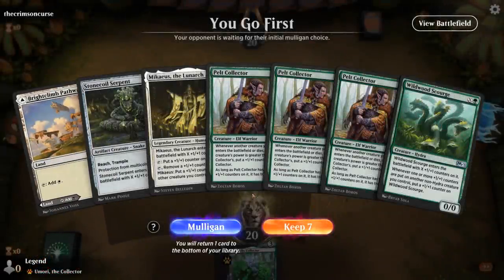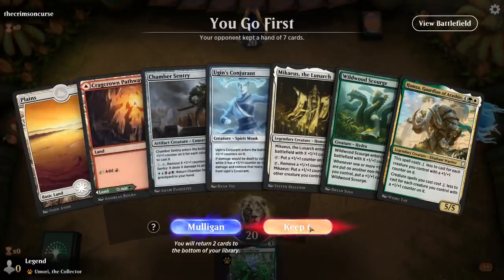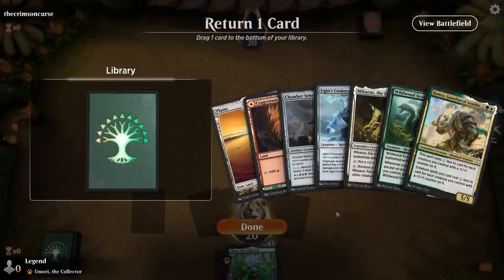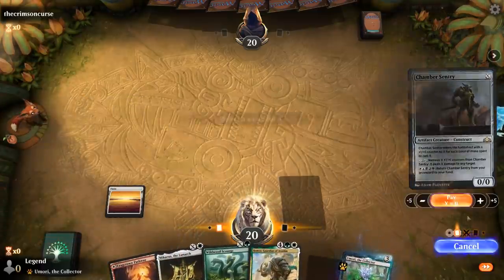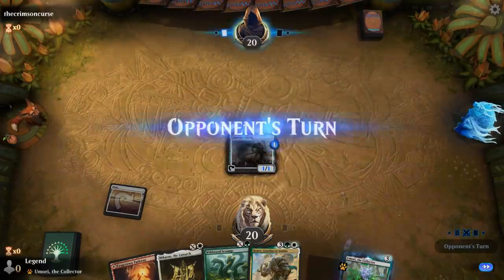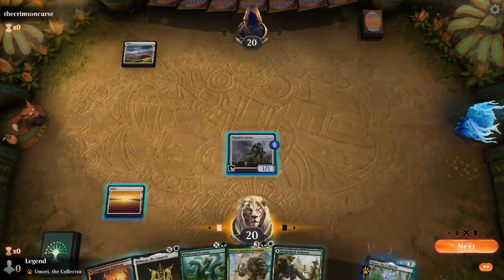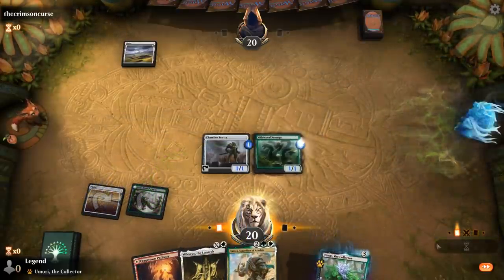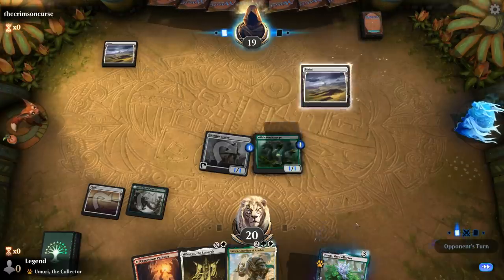Game 5 — we're on the play. Sadly cannot keep this hand without green mana. The new hand is better. Turn 1 one-drop, turn 2 either Michaeus or Scourge. We'll kick things off with Chamber Sentry, which is better for us than Conjurant. Then probably Scourge on 2 and Michaeus on 3, and then Hamza on the following turn. All our topdecks are going to be quite powerful.